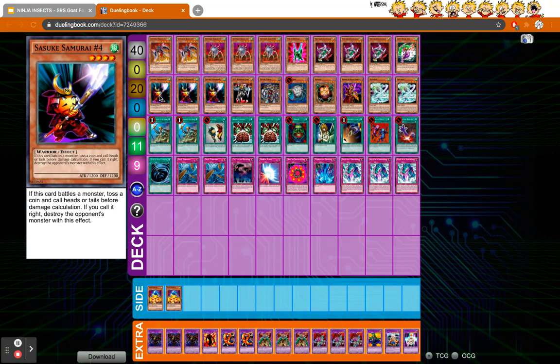We have Sasuke Samurai number four, a level four Warrior — so he's searchable by Reinforcement of the Army. His effect: if he battles a monster, whether on your turn or your opponent's turn, you call heads or tails before damage calculation. If you call it right, you destroy the opponent's monster. So if you're attacking into face-downs, you can clear the board before it flips. He's basically a more RNG Exiled Force — essentially monster removal.